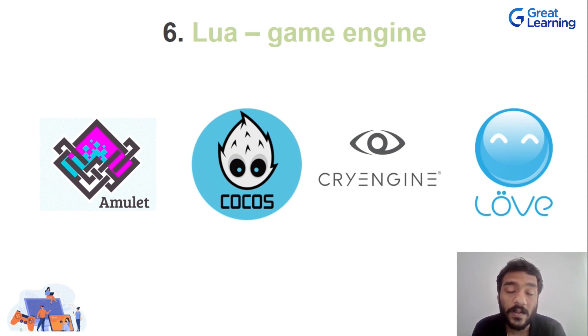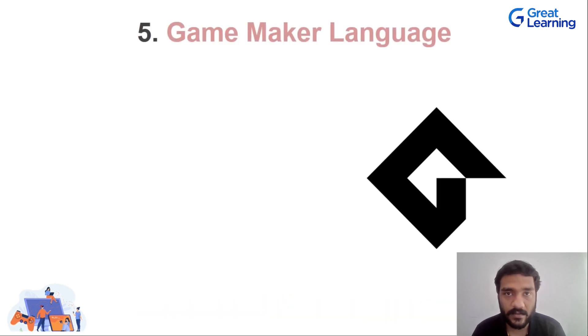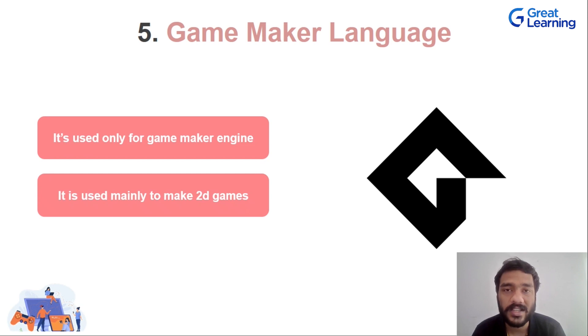Now let's talk about the one in 5th position, which is Game Maker Language. The thing with Game Maker Language is that it's very specific to only one engine — the Game Maker engine. Game Maker engine is one of those engines like Unreal Engine and Unity where you're basically creating games using that particular engine. Game Maker Language is used only for Game Maker and mainly for making 2D games. But Game Maker is very easy to use and it's very beginner friendly, so if you're looking into game development, I would highly recommend checking it out.